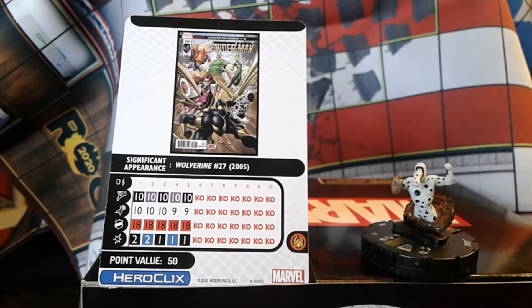He has the Sinister Syndicate team ability. His movement is 10 across all clicks. On the movement it alternates between Stealth and Force Blast. He has no attack power on his dial, but remember he does have Flurry on his trait. He has a 10 attack for the first three clicks, dropping to a 9 after that. His defense is 18 throughout the dial with Super Senses.